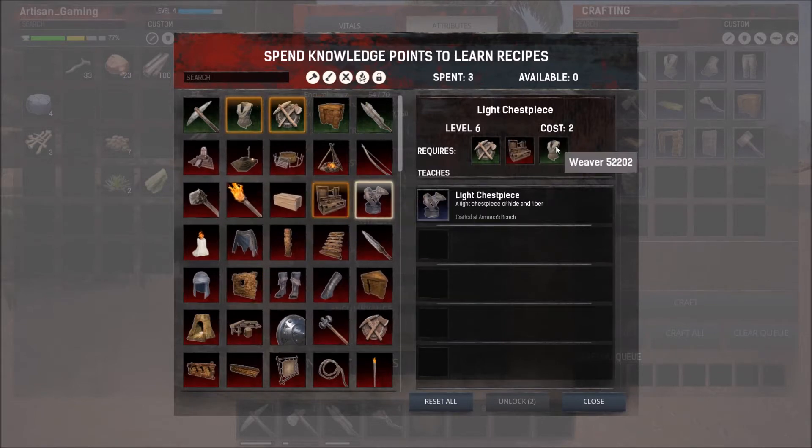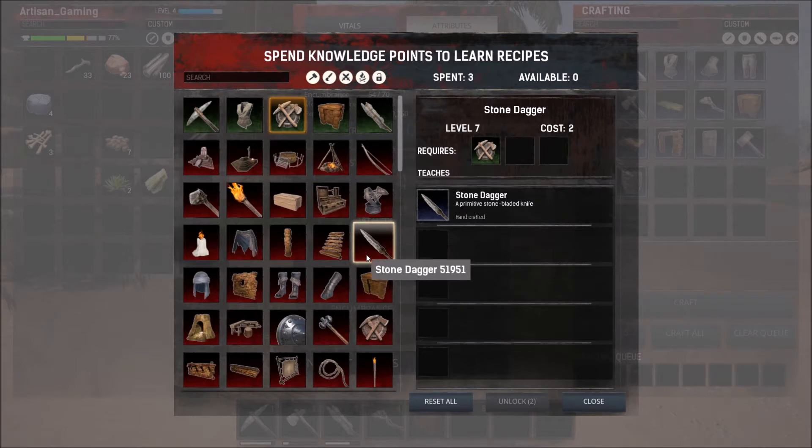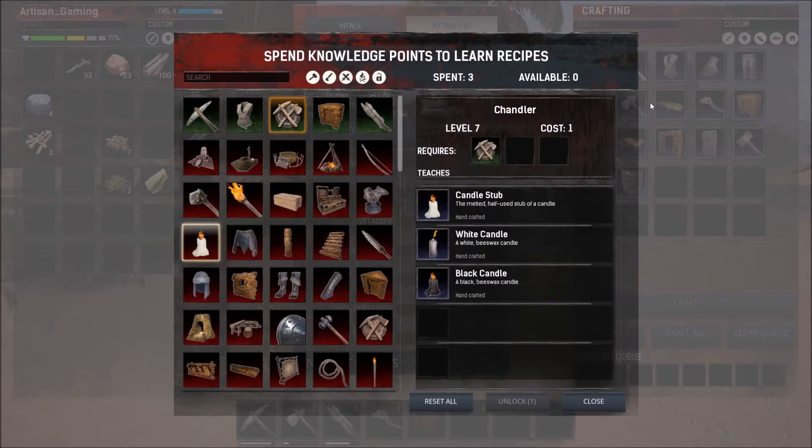So we're going to unlock the workbench. We're going to do the fire — that'll give us a waterskin plus our fire, which is great. And we're going to unlock candles. Just make sure, same as your spear, you check what you need first.